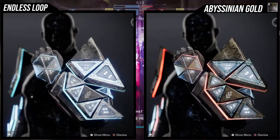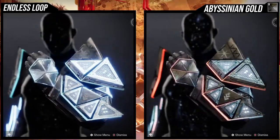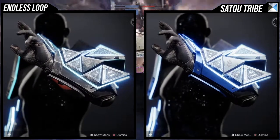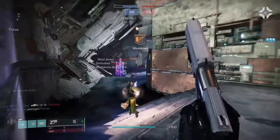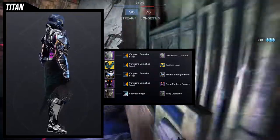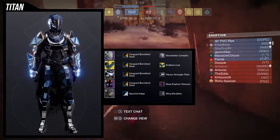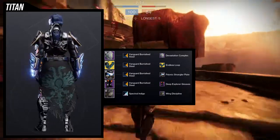I'm showing you how Echoed Anger looks, Abyssinian — all of it looks okay-ish, and then some just do not look good. So if you're looking at the Endless Loop ornament, just be aware it does have drawbacks. I think the default look not only looks better but is a lot more manageable. For the second example set I ended up going with something that looks a little slimmer. For the helmet I'm using the Devastation Complex because I wanted a little more orange glow.